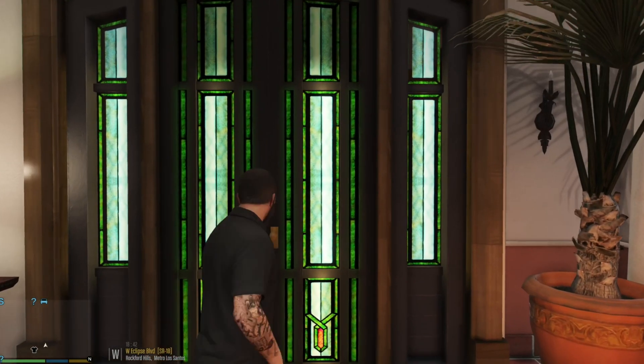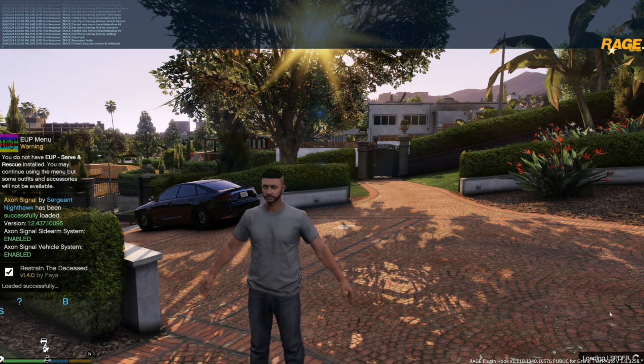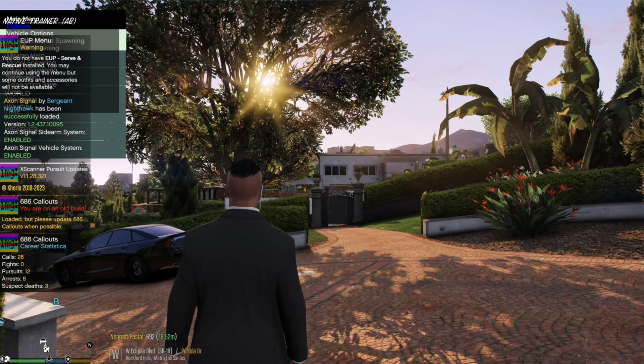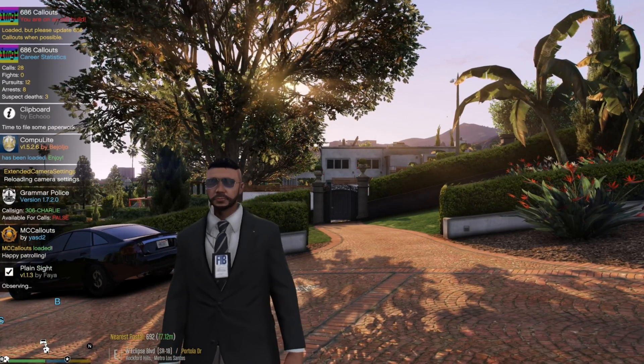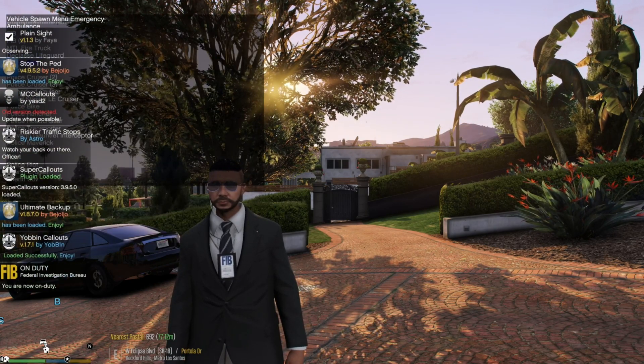I'm going to load inside the game in story mode with Rage Plugin Hook and we'll see that everything turns on. LSPDFR loads up, all the plugins load up, and there is no problem. Now that we're inside GTA 5, let's run out as Michael and hit F4, reload all plugins, and hit enter. This is how I always load up my LSPDFR — the best way. Everything loads up perfectly and I can at least get inside the game and watch it load, so if anything has a problem I can see what's loading.